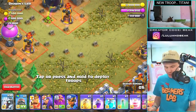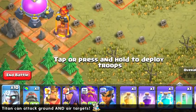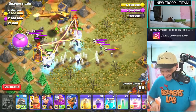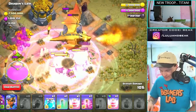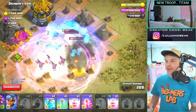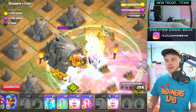Alright, just for old time's sake, let's go up against the dragon — because these things, despite being a ground troop, they can attack air! Oh my goodness. Freeze! They just took out the golden dragon like it wasn't even there. They look so sick.